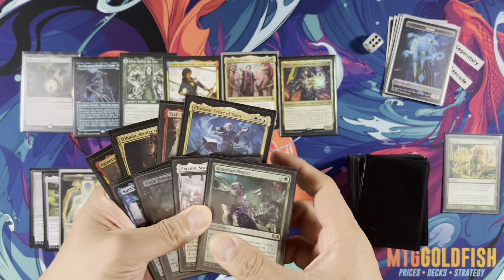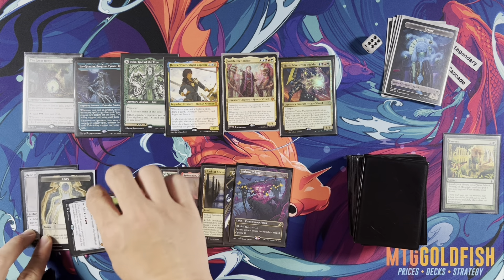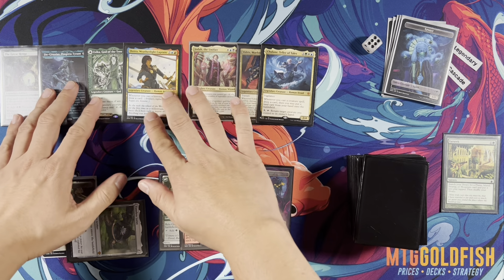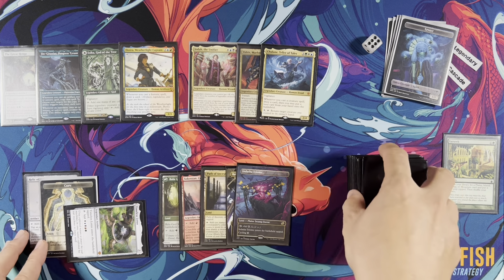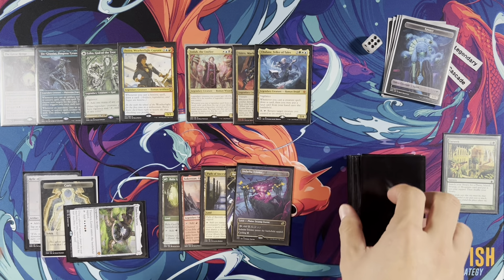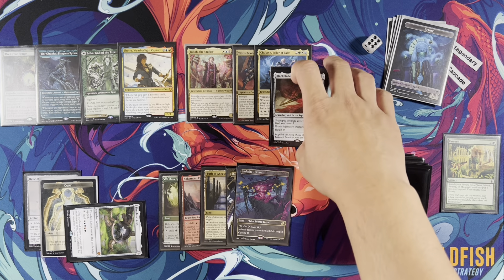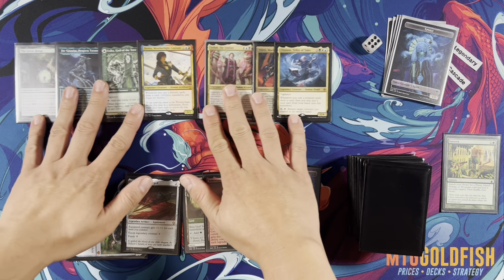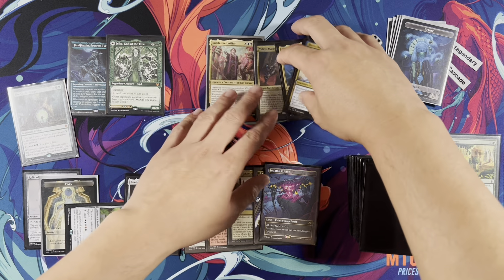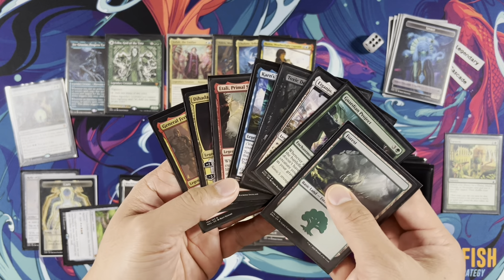Turn six — we draw Guardian Project. We need to draw more cards. We'll play Chulane — tap the Timeless Lotus straight up. Joira triggers and Chulain draws a card. We cascade from Chulane into Black Blade Reforged. Chulane goes on the stack. Next we'll play General Ferris Rockrick — he's a human so we get the scry. We'll tap resources for white and cast him. We trigger Joira first, then Chulane: when you cast a creature spell, draw a card, and you may put a land card from your hand onto the battlefield. We play our forest.